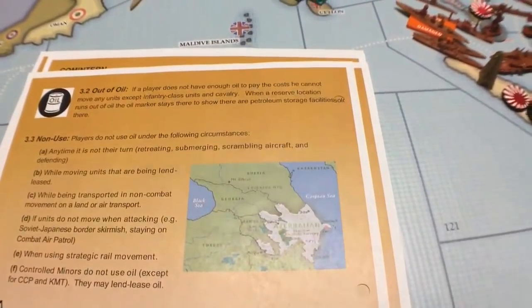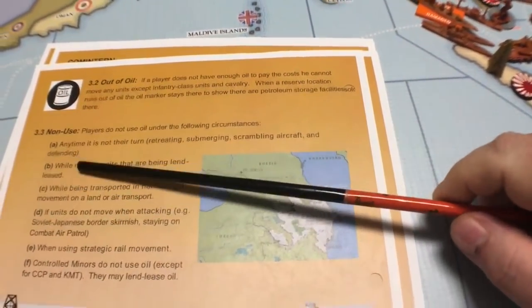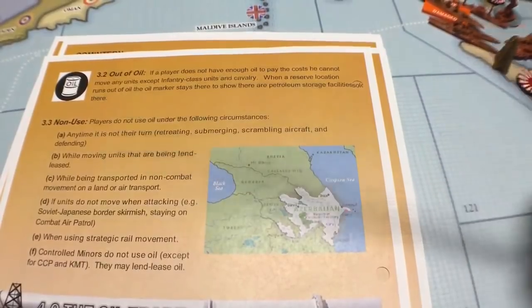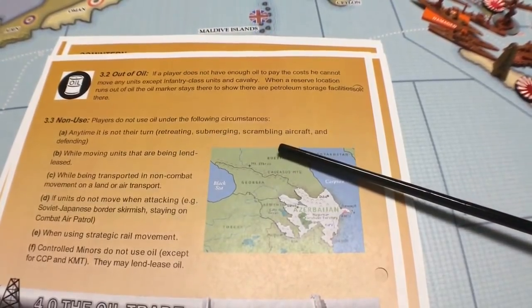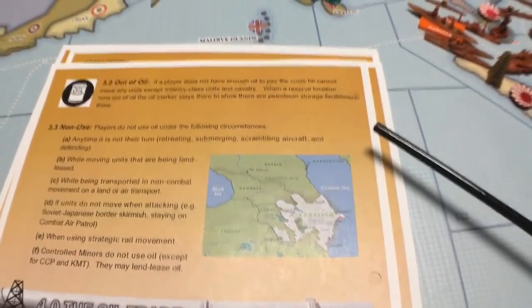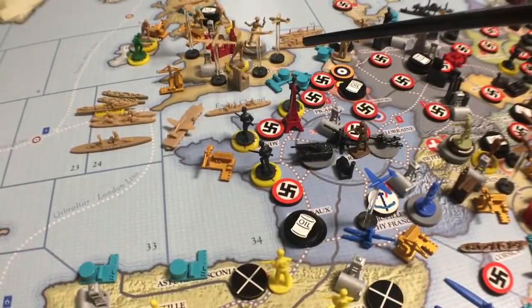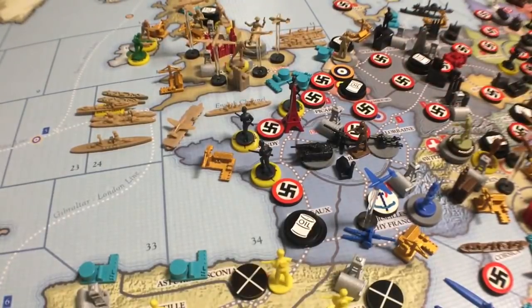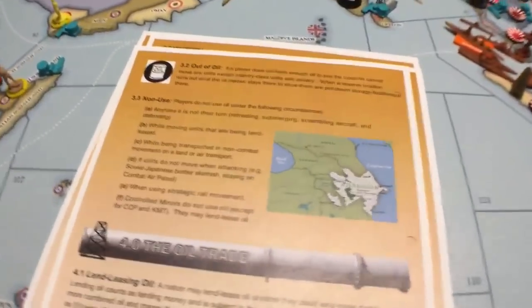There are some things that don't cost oil that you might think would. Anytime it is not your turn — retreating, submerging, scrambling aircraft, defending — that doesn't cost you any oil. Somebody decides to attack England and you scramble your fighters to defend — that doesn't cost you oil because you're the defender. So you can't make somebody use their last drop of oil just by forcing them to scramble. It doesn't cost anything to defend.